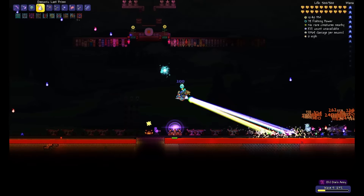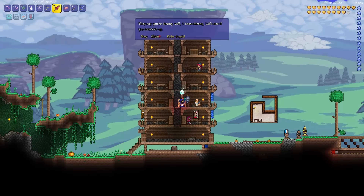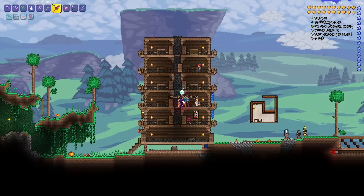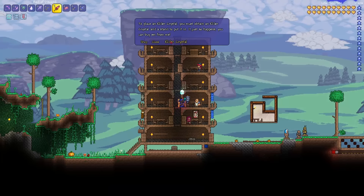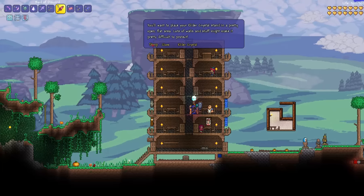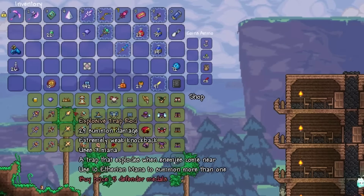The enemies in this event drop an item called ethereal mana. How this works is every time you get 10 ethereal mana you can summon a sentry. A sentry works sort of like the Rainbow Crystal Staff or the Lunar Portal Staff. However, you can purchase these sentries for varying amounts of defenders tokens, which you can also get from the ethereal event. You can purchase these sentry summons from the tavern keeper.